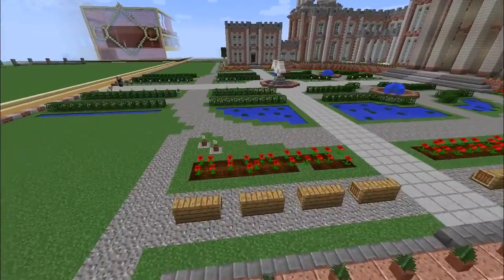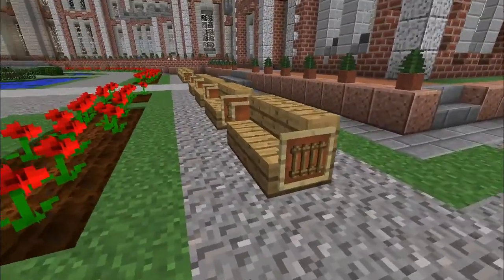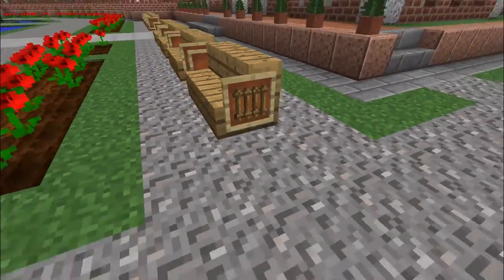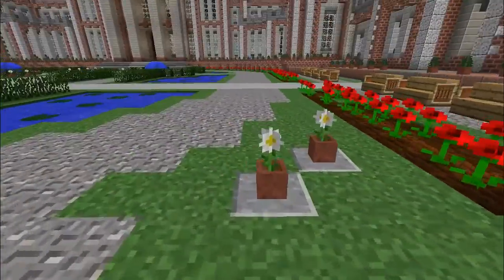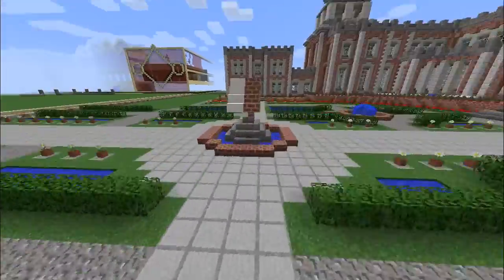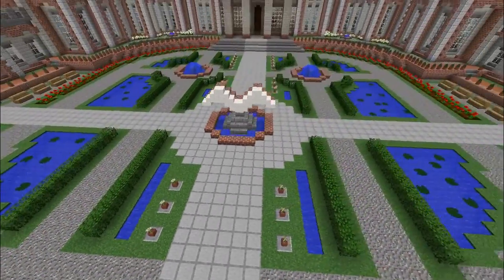Also, look at this garden - this is awesome. Look at how this works. Got these little benches here, got little armrests and such. Got all the little pot plants, flower beds. I mean, this just looks really, really cool. It's such a lovely build. All the symmetry.